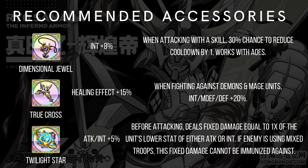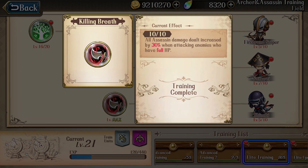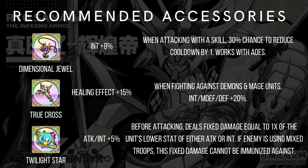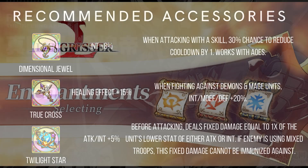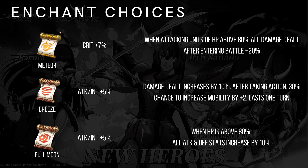Last but not least: Twilight Star. For assassin class, be aware that you're not getting the Shadow Strike tech in the assassin training field, and also not getting the Killing Breath tech which only applies when attacking a unit with 100% HP. It's all preference — if you have to fight against someone with Last Rite, Twilight is better; if you have to fight against a Sorceress, Twilight is also better. At the end of the day, it depends on how strong your Kayura is and how strong your training and enchants are.